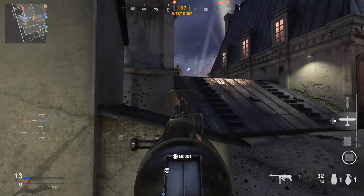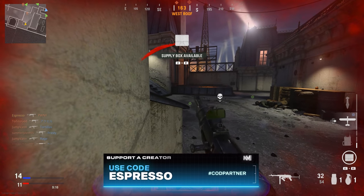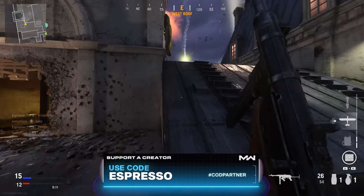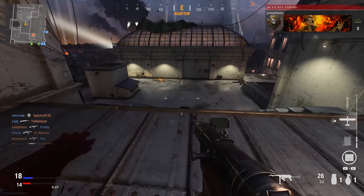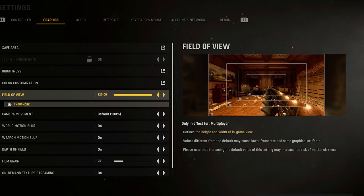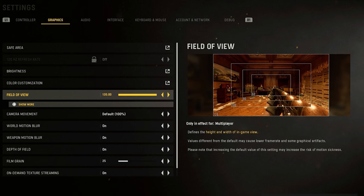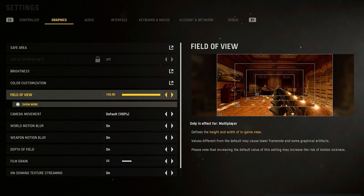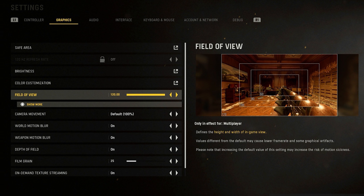The same goes for film grain — at a distance you might not notice it as much, but turning it off does improve image quality. For sprint settings, I always jump over to automatic tac sprint; I like to rush, though it does get me killed sometimes — find what works for you. For console players, don't forget about the FOV slider, which will be available in Vanguard at least on next-gen consoles.